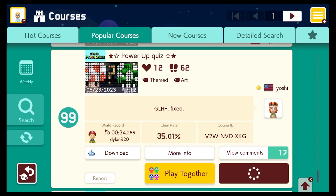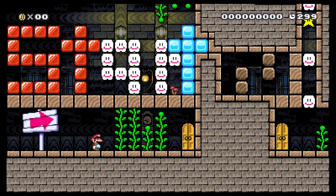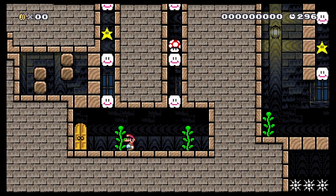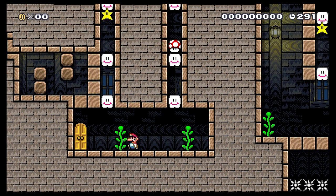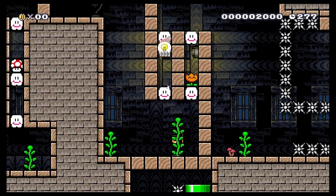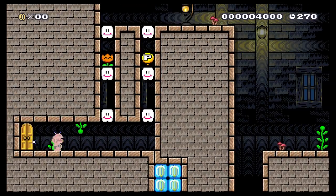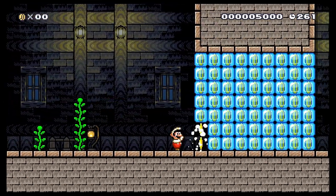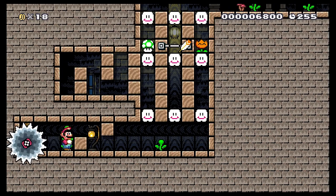What do we have next? Power-up quiz by Yoshi. Next week will be ground theme week — we're gonna be doing a bunch of levels in the ground theme, starting off with Super Mario Bros. We're gonna do five videos, one every day, one in each game style, all ground theme levels. And that's kinda how things go.